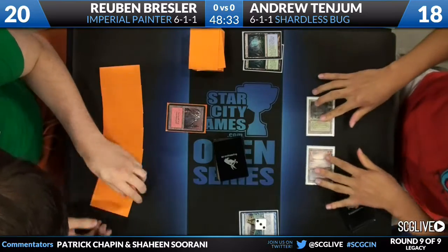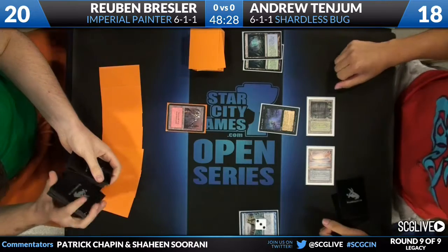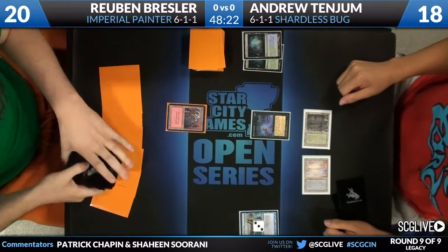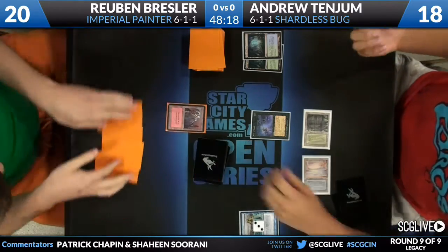I like this plan, I'm on board with this. The problem is Bresler has the Grindstone — basically the Millstone — so it's hard to deck him. Andrew's trying. This is his big shot. He knows what he's up against. This is the Hail Mary. Can he hit either a Blood Moon or Simean Spirit Guide? He needs to hit one of those cards.